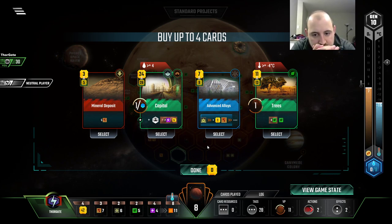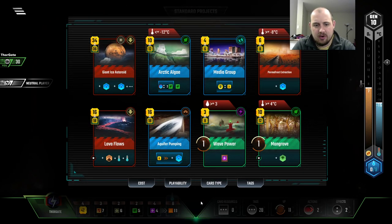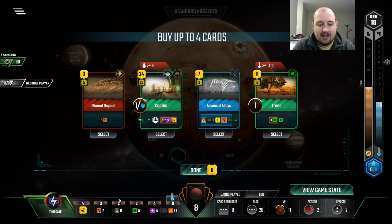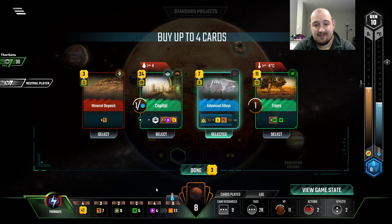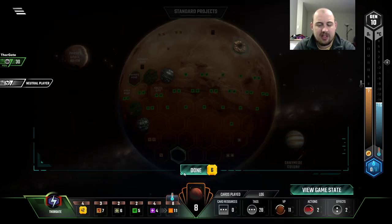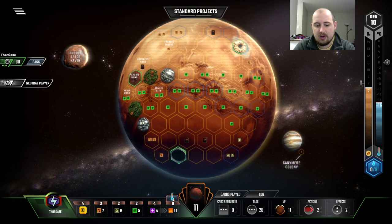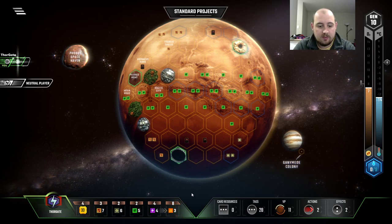Advanced Alloys. Oh lord, give me mercy. The way I look at that is we have like minus one because we're selling a steel, but we're creating two extra steel, so really that's like six income a turn. Then you have something like the Capital, which is a good steel dump, but we already have pumping. Grab them all.